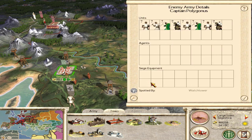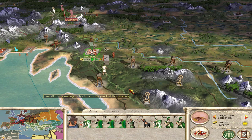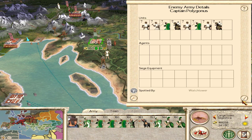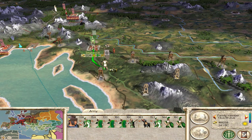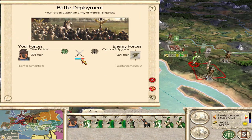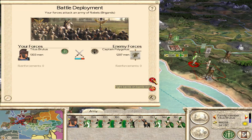There's a pretty big rebel army over here — a lot of peasants. I'm wondering if our Illyrian mercenaries are enough. I think Segestica is going to be fine. They want to fight, so let's go ahead and fight this on the map.